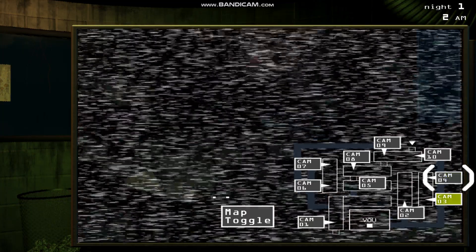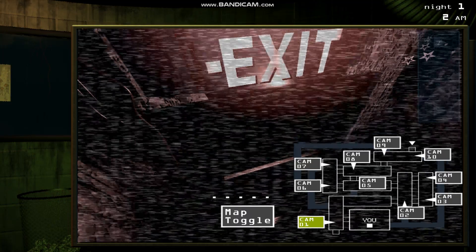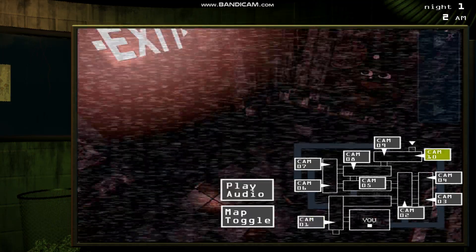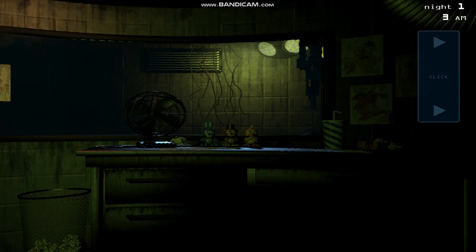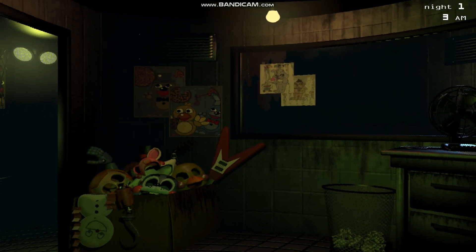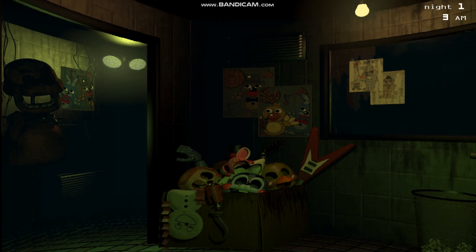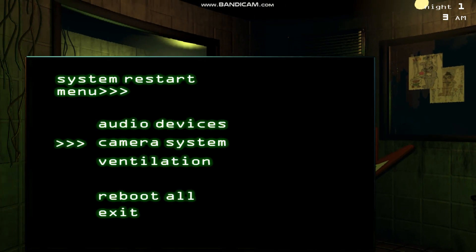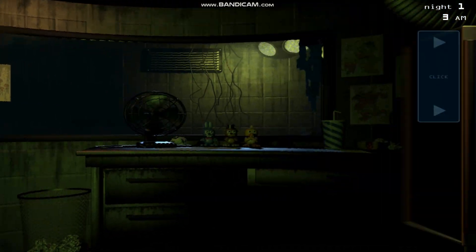For now, just get comfortable with the new setup. You can check the security cameras over to your right with the click of that blue button. You can toggle between the hall cams and the vent cams. Then over to your far left, you can flip up your maintenance panel. Use this to reboot any systems that may go offline. In trying to make the place feel vintage, we may have overdone it a bit — some of this equipment is barely functional. Yeah, I wasn't joking about the fire. That's a real risk.